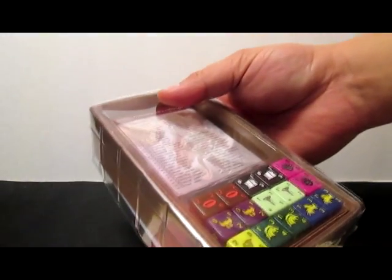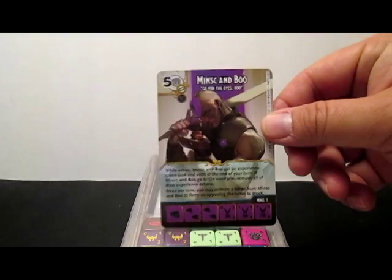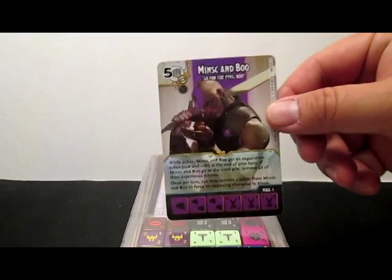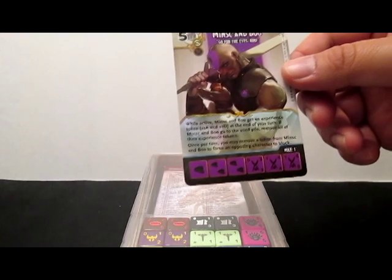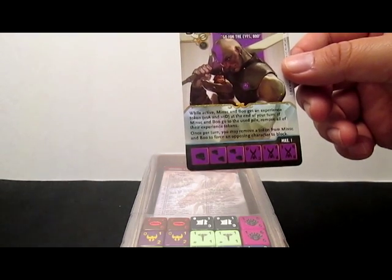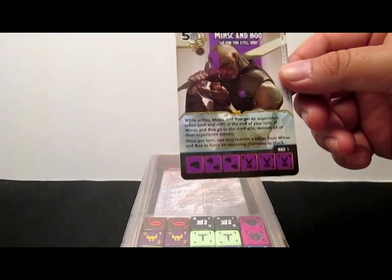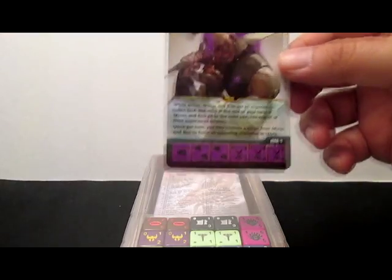In here I also put in something really cool — this is the Minsk and Boo promo card that you got for pre-release ordering. So Minsk and Boo, five fist, 'Go for the eyes, Boo.' While active, Minsk and Boo get an experience token — plus one attack and plus one defense at the end of your turn. If Minsk and Boo go to the use pile, remove all of their experience tokens. Once per turn, you may remove a token from Minsk and Boo to force an opposing character to block. Pretty awesome.